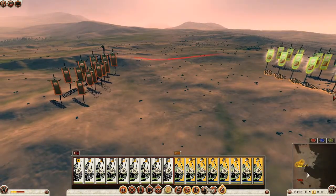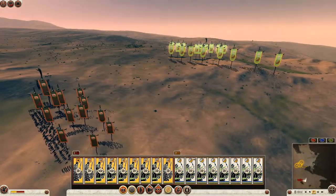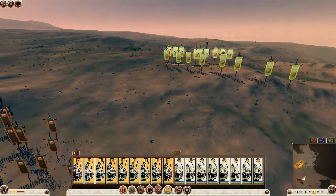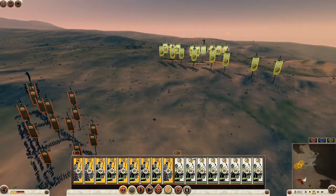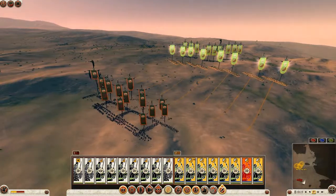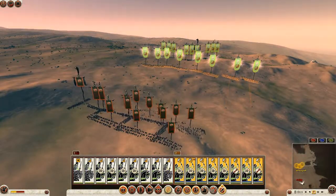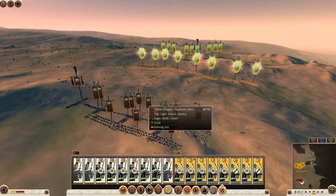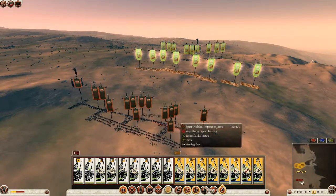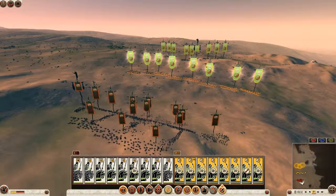Let's see — he's got Scorpions. Well, that's going to hurt his numbers quite a bit, but he's still going to be able to put quite a lot of hurt on me if I let those get into my Saka Cataphracts. If he's just shooting at my Archers, that's perfectly fine by me. He's only got three Noble Cavalry, it looks like. He's already starting to take shots with those Scorpions, and he's got some Slingers as well, which are also pretty good against me.